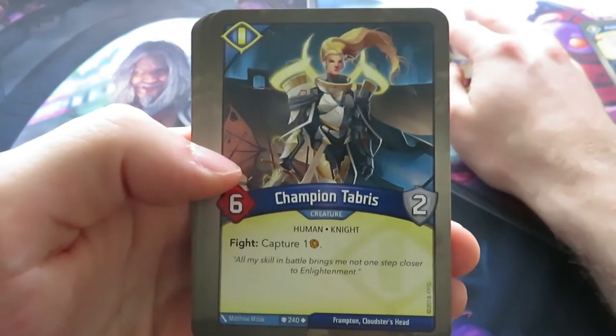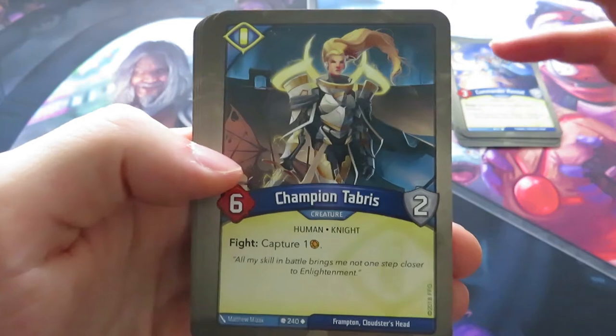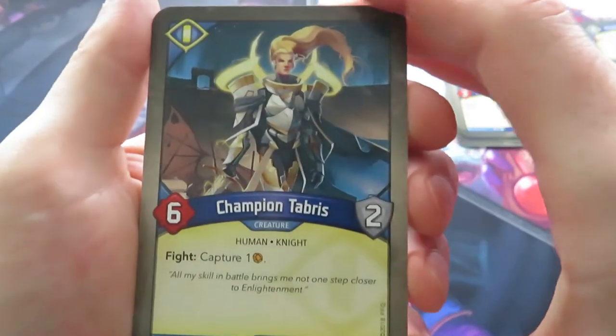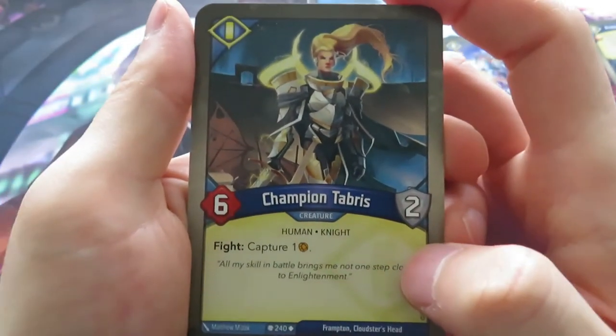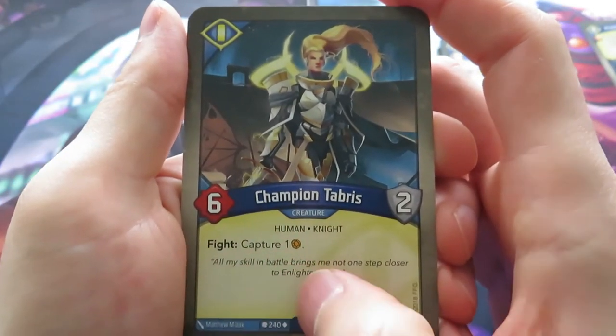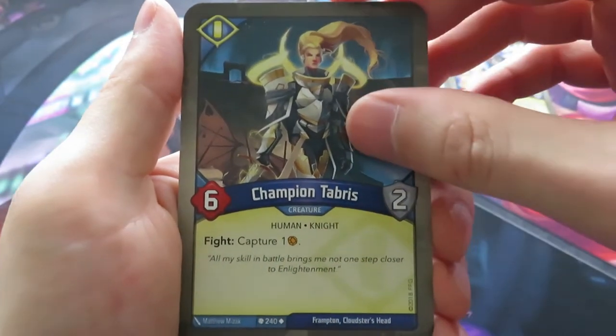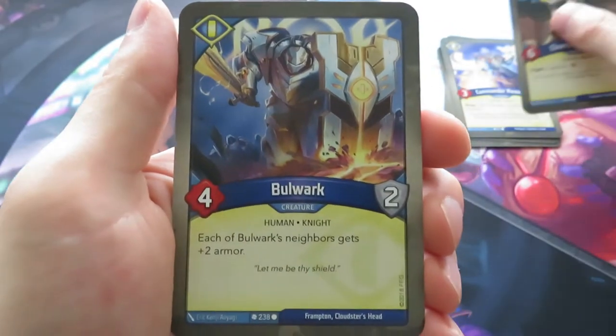Ooh, Champion Tabras! I like that. That's the first time I have Champion Tabras in one of my decks, so I'm excited about that. That's nice. That's a six power, two armor creature, and when it fights, it captures one. So I'm starting to see a trend here — we have a lot of ways to capture your Amber, apparently.